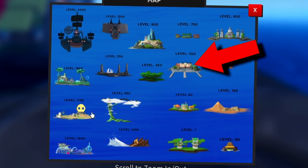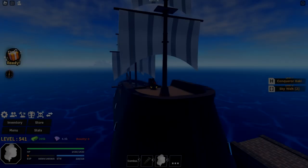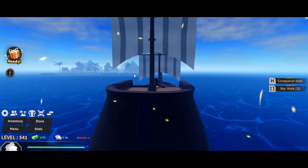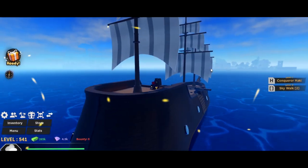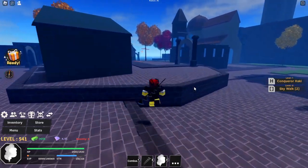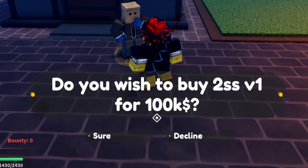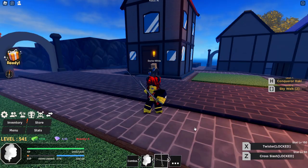To get Two Sword Style, open up your map and simply go to Loguetown and find the NPC called Dr. White. Starting from the beginner's island, just go straight from the port towards Loguetown — the next two islands over. At the back of the buildings you should see Dr. White. Talk to him and select 2SS. You'll need at least 100k cash to get the 2SS v1.